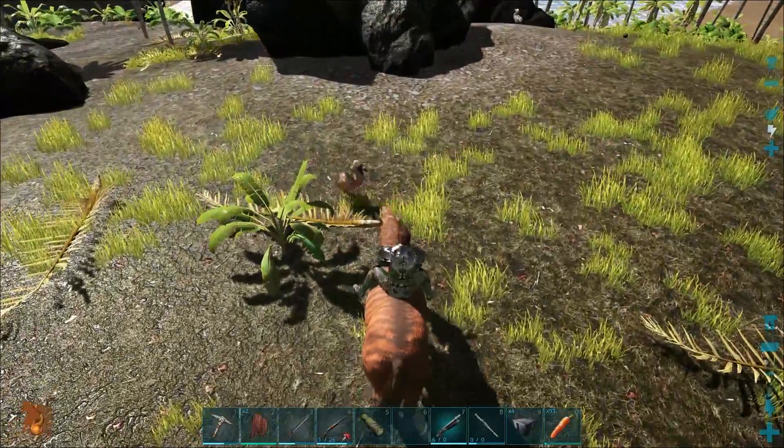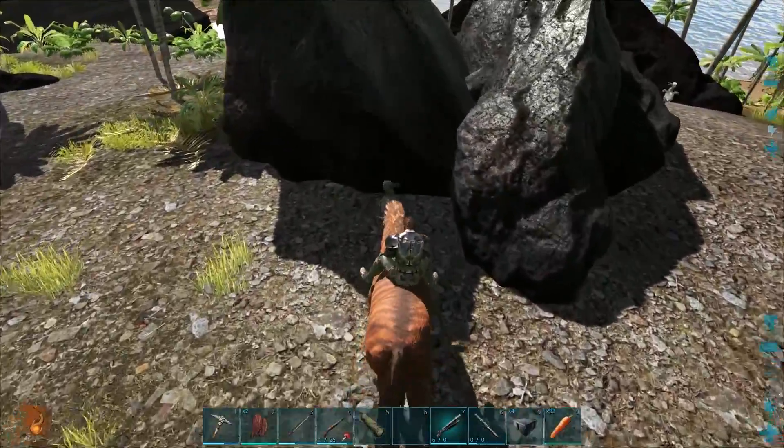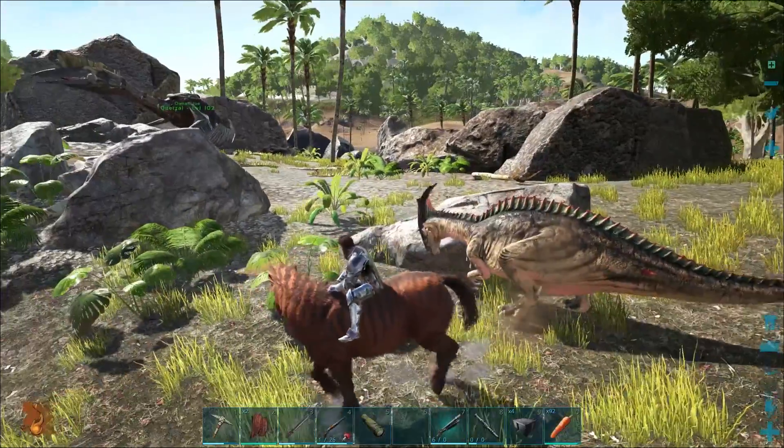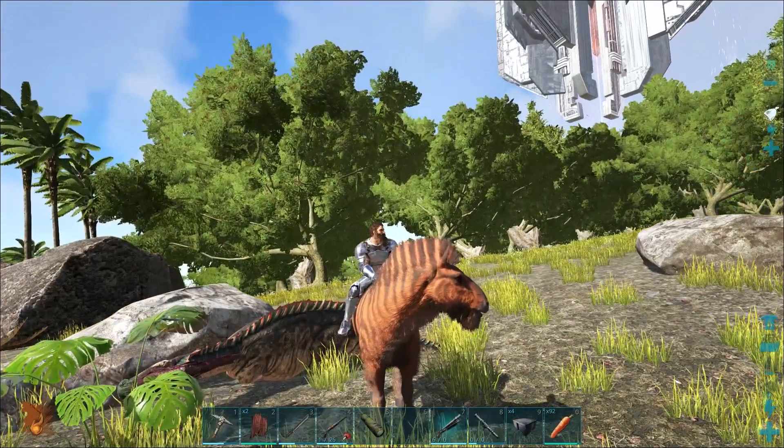Now the Equus has two attacks. It has a left click attack, which honestly is goddamn pitiful. But it has a really great right click attack, which has a remarkable amount of torpor damage. So you can knock out anything with a good ol' kick to the head.